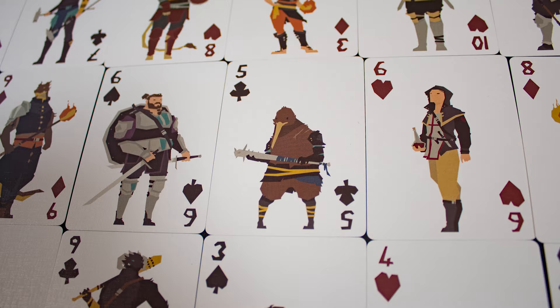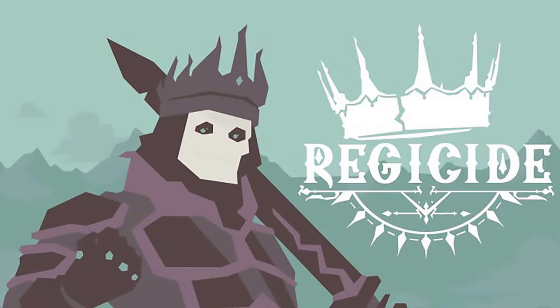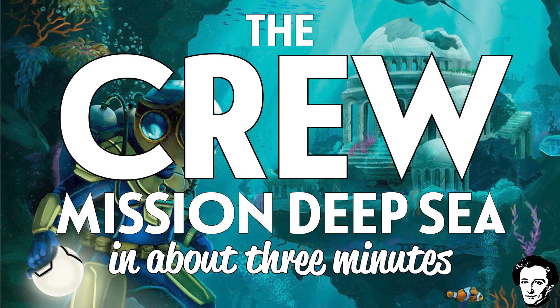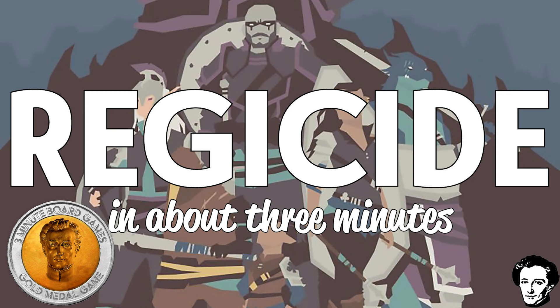The best thing about this game is the simplicity and elegance of its design — well done. However, the game is hard and will likely get frustrating for some, as those kings hit like trucks. Be prepared to plan a lot to get good. While you could go download the rules and play with a deck of cards, I reckon this game deserves to be purchased. For a more complex co-op card game try Aeons End, and for another light and fun cooperative card game try The Crew 2. Regicide: gold medal game. Three minute board games does not do paid content — keep us independent by supporting us on Patreon, and if you enjoyed this video, like, share and subscribe to the channel.